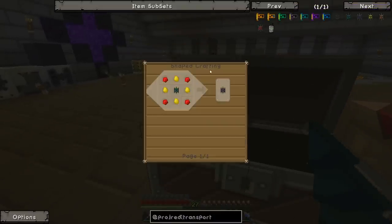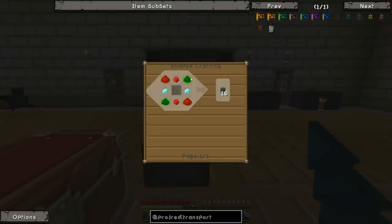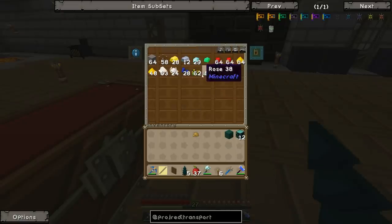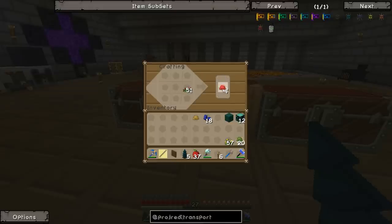The first thing we're going to need is a bunch of routed interface pipes - which require junction pipes, glass panes, redstone, diamonds, green illuminar, and red illuminar. To get the red and green illuminar you actually need glowstone and a bunch of dyes, and you only get one per craft. We need two per 16 pipes. So let's grab some yellow, some red and some lapis - yellow and blue mixed together makes green, which is pretty nice. We're also going to need orange.